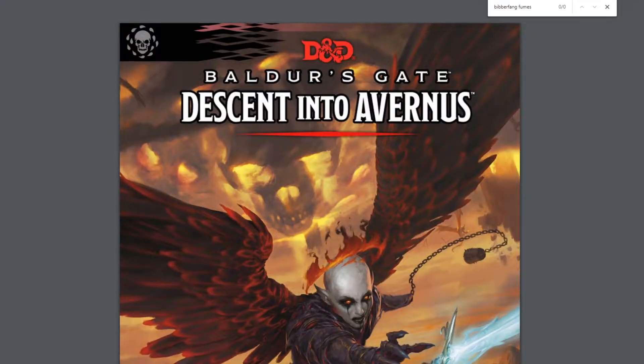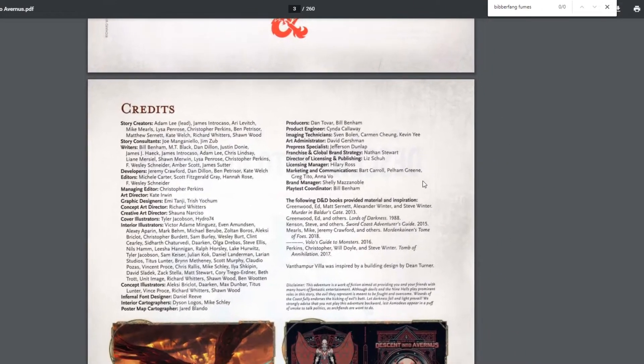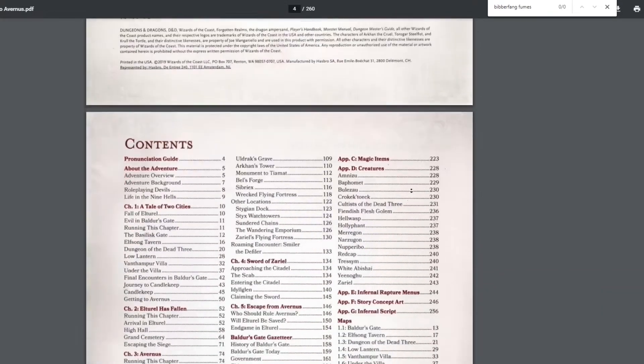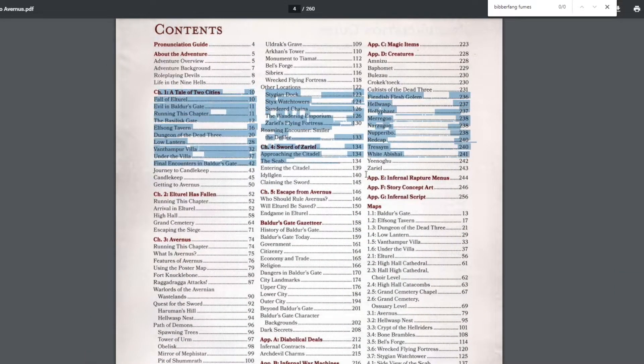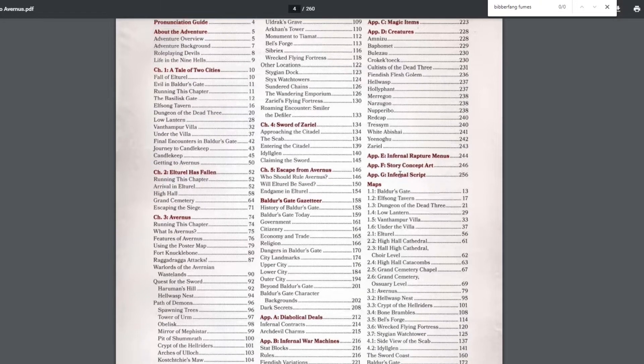So I bought a physical, official copy of Descent into Avernus. Turns out the game's not entirely based on this. I searched for the fumeset and it gives zero results, then I searched for poisons and it also gives zero results — it redirects you to the Dungeon Master section. So I made the obvious choice again.